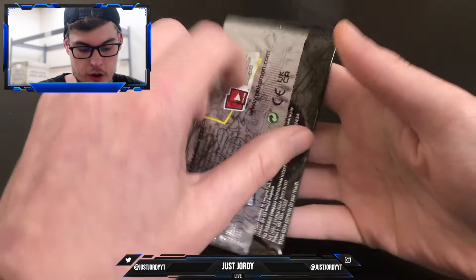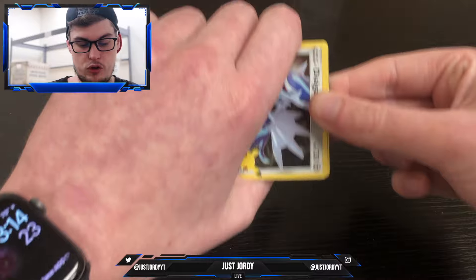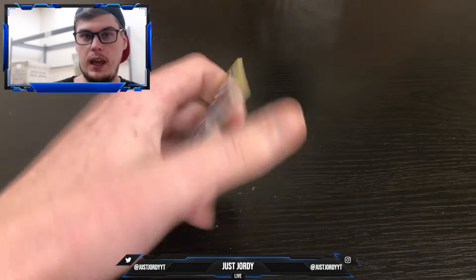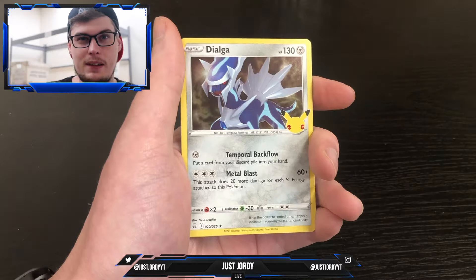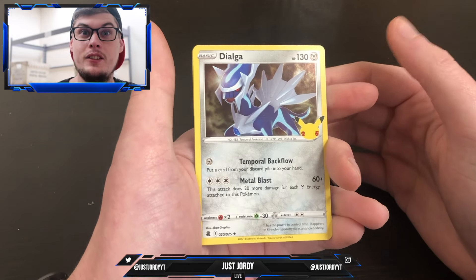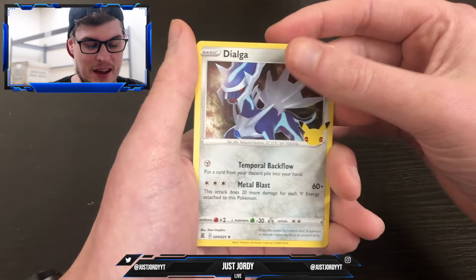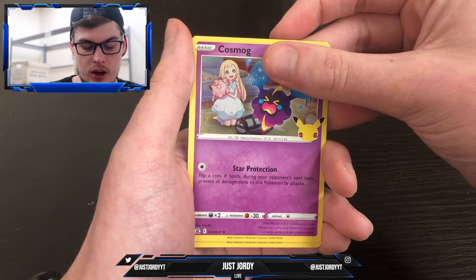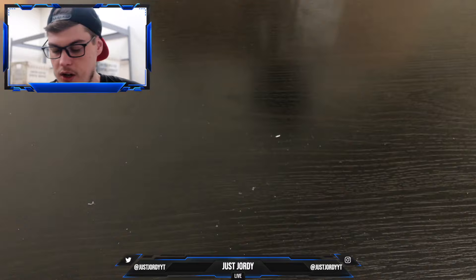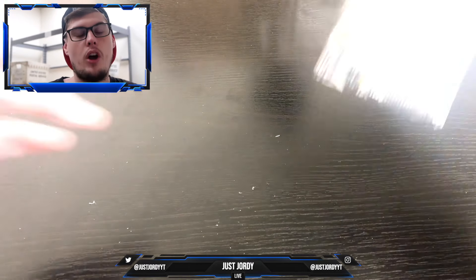Third pack of Celebrations — we want a Charizard, we are searching for a Charizard. By the way, you may notice I got glasses now — my right eye vision is horrible, nearsighted and farsighted, and after ten years of bad vision I finally got glasses, so get used to it. From pack three we got Dialga, Xerneas, Cosmog, and on the back we got Lunala. Not the best pack, as those cards are pretty easy to get.